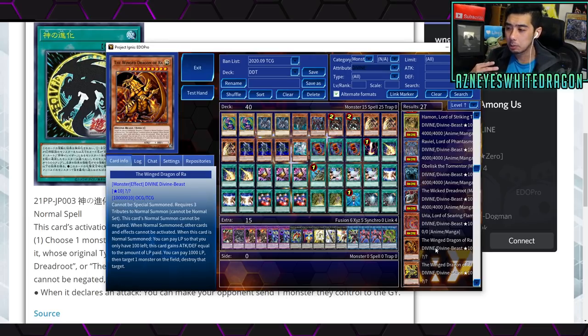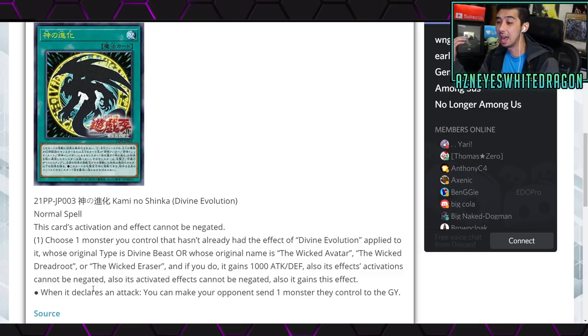What I really like about Divine Evolution specifically for Winged Dragon of Ra: a lot of times with the newer Egyptian God support you're tributing multiple opponent monsters, but sometimes they only have one left and you're at 7900 attack hoping they can't deal damage on their turn. With this card, when Ra declares an attack you just make your opponent send a monster to the graveyard, and with that extra 1000 boost you might one-shot your opponent. It's great for Ra specifically. But to be truly meta, it really needs to be a quick-play — like Mound of the Bound Creator in quick-play form.